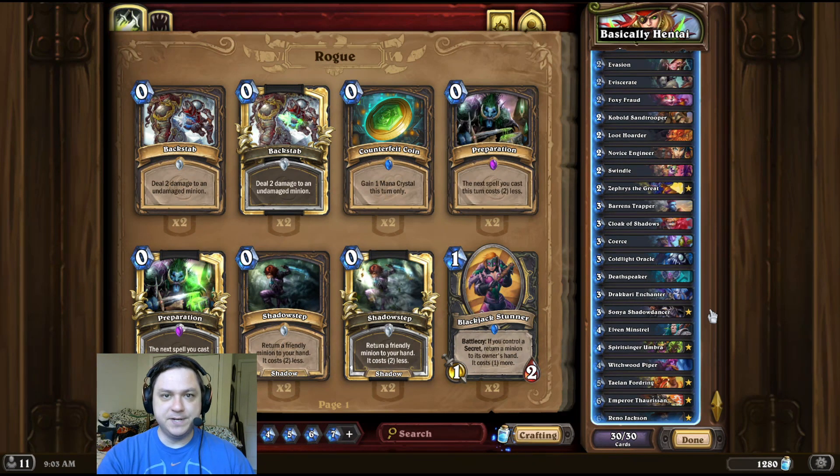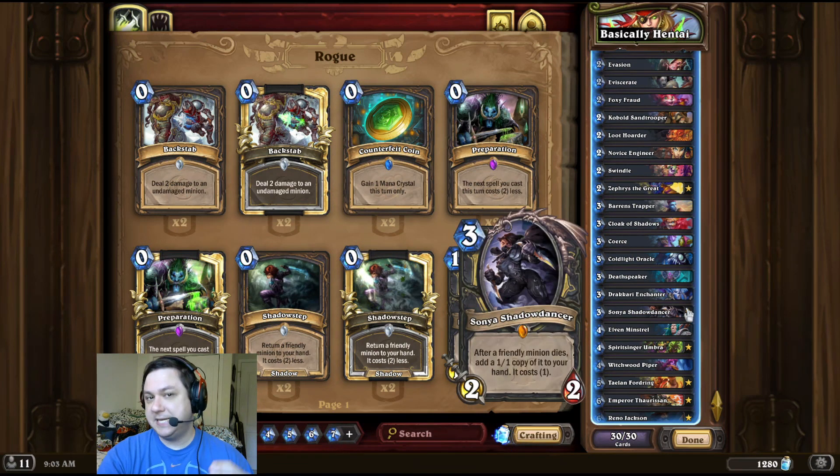So while this combo technically does infinite damage, I think we all know by now the animation for Sonya Shadow Dancer is incredibly slow. So if your opponent has a lot of armor, you're probably going to rope out.